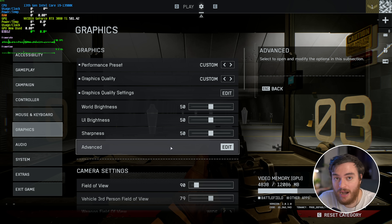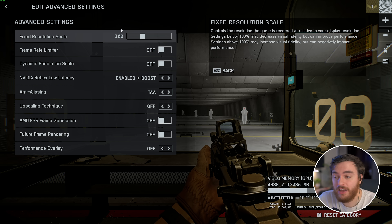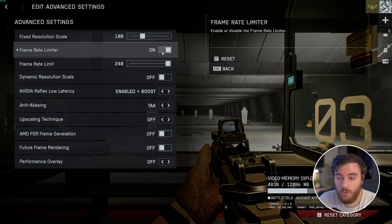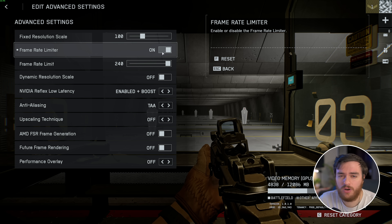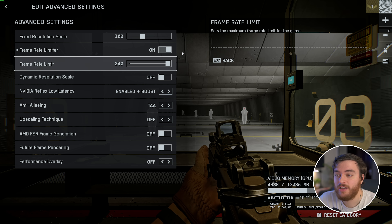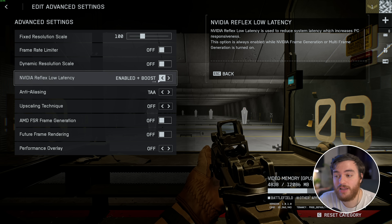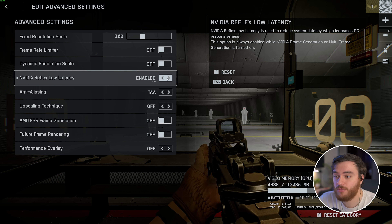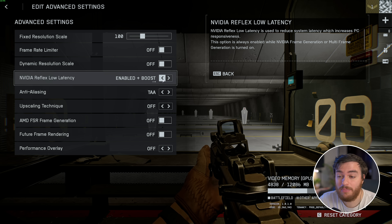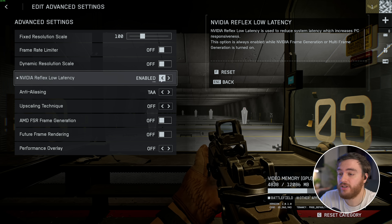In the Advanced section of Graphics, Fixed Res Scale at 100 is highly recommended. Make sure your frame rate limiter is turned off, unless you're recording, streaming, or other programs are lagging — in which case cap your FPS slightly below your in-game average to free up resources. Dynamic resolution scale should always be left turned off. Nvidia Reflex low latency — if you have it, I'd recommend setting it to Enabled. Setting it to Enable + Boost may give a small input latency benefit, but it usually adds more CPU usage and could cost a handful of FPS.